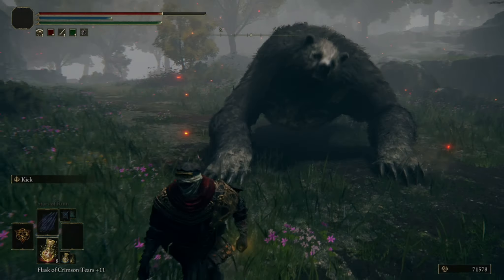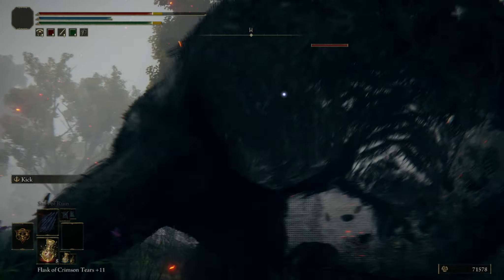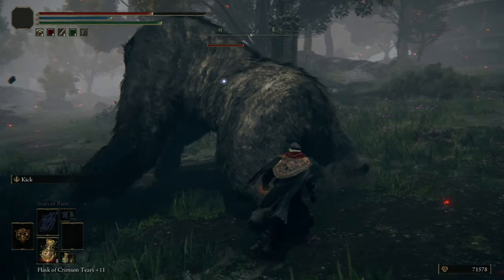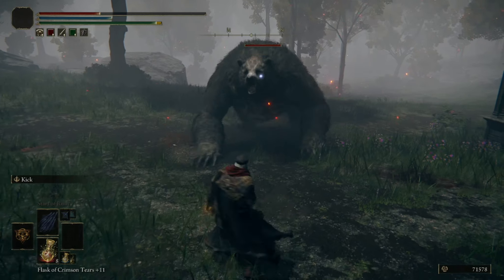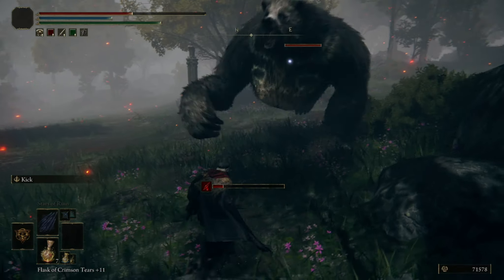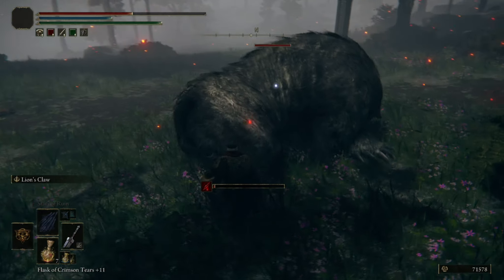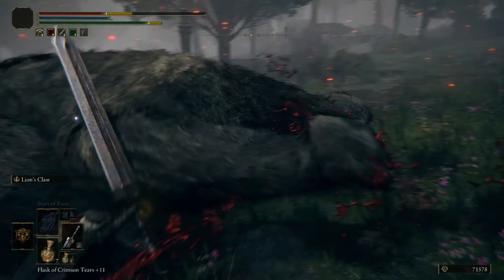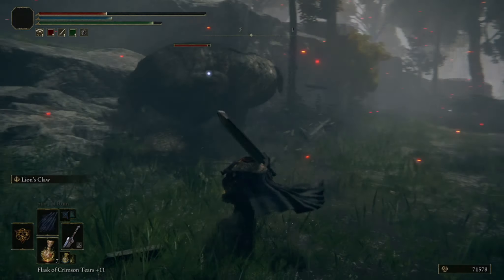It doesn't seem as interesting as the Ulcerated Tree Spirit that we did this with last time. But the texture is definitely improved. As he comes down from the tree, it looks pretty good. So I'm sort of done with him now — let's see if I can get some distance from him and see how he looks from far away.